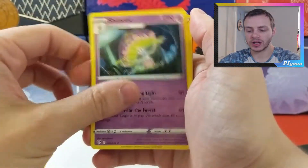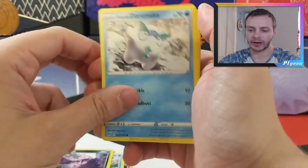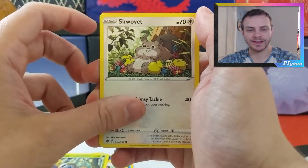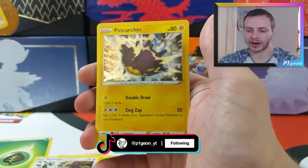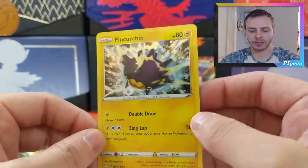Grass Energy, Shedninja, Rose, Simipour, Grimer, Galarian Darumaka, Centiskorch chilling in the grass, Rowlet, Snorlax being fat and eating some berries, a Reverse Holo Heat Energy. Is there something good behind this? And no — but we do get a holo! We get a holo Pincurchin. Little weird sea urchin face.